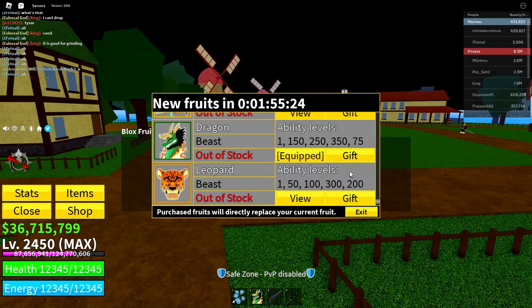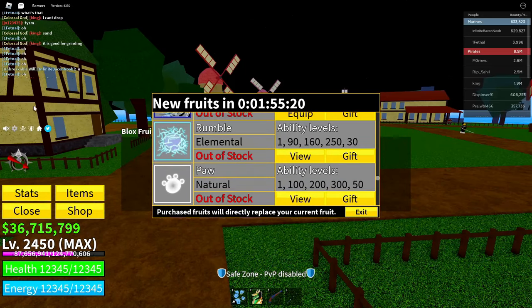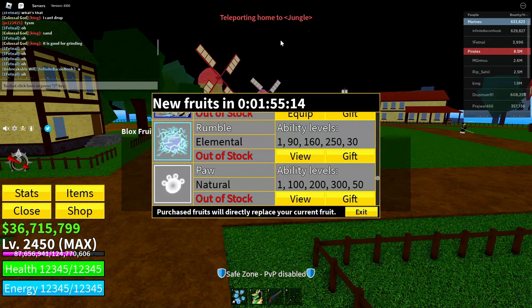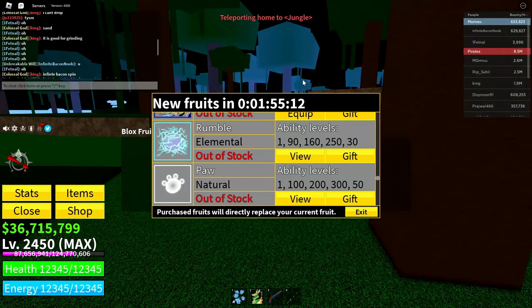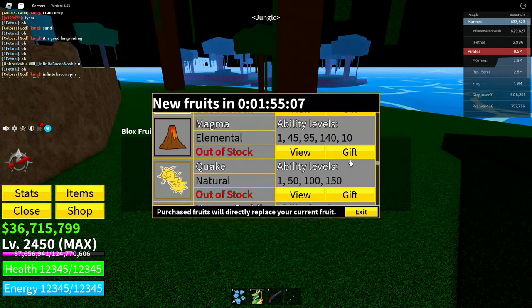As you can see, we still have the dealer menu open even after resetting our character. Now click on the teleport button and teleport to wherever your teleport is set. So just like this — as you can see, I'm now in the jungle with the menu still open.